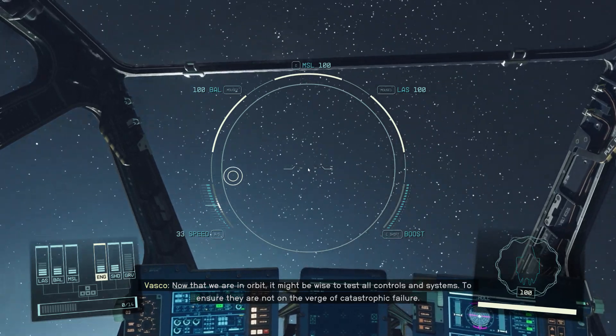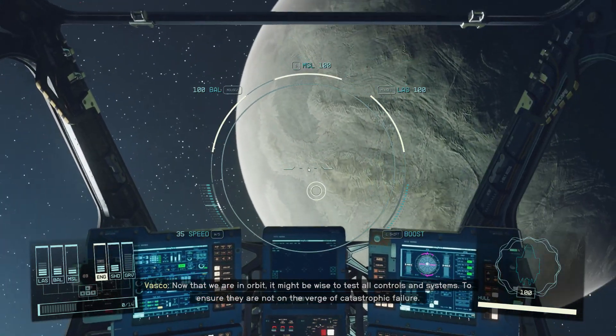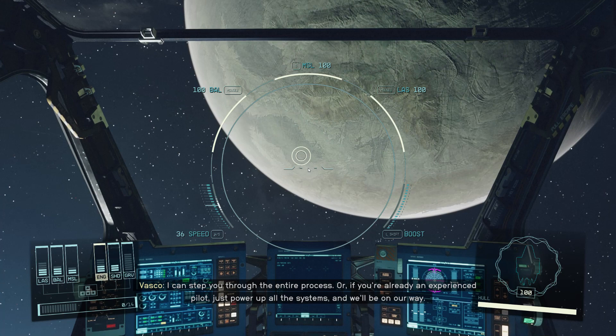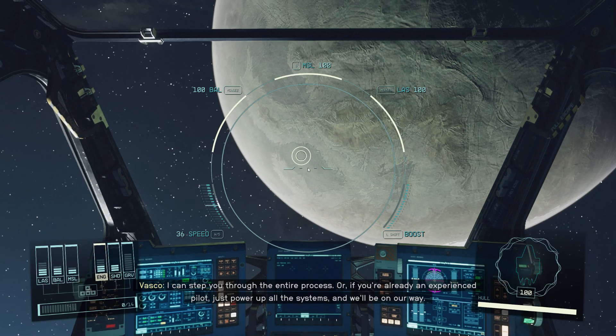Now that we are in orbit, it might be wise to test all controls and systems to ensure they are not on the verge of catastrophic failure. I can step you through the entire process, or if you're already an experienced pilot, just power up all the systems and we'll be on our way.